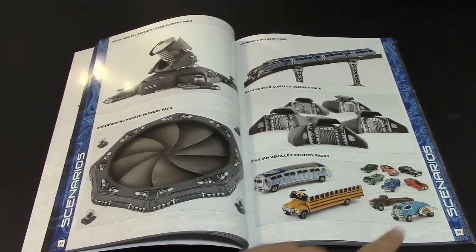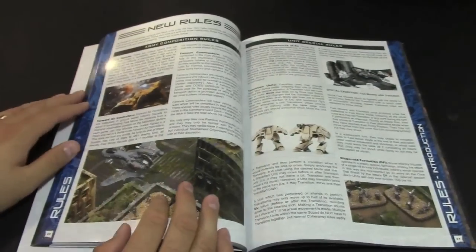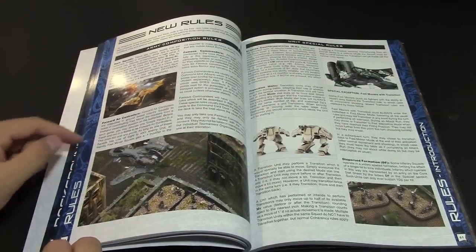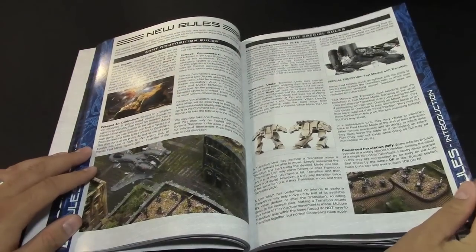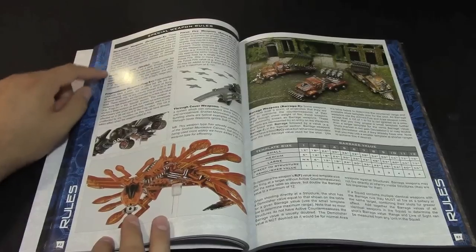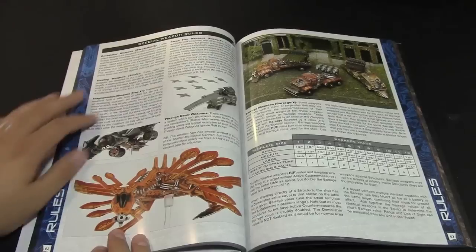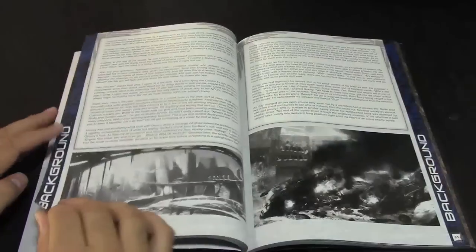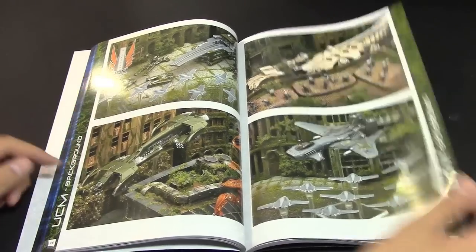Then it gets into the newer rules, which include rare squads, famous commanders, forward air controllers, evasion countermeasures, transition units, dispersed formations — so new infantry rules as well. Other new additions include devastator weapons, strafing weapons, fragmentation weapons, move-through-cover weapons, focus fire weapons, and new barrage rules cleanup. More background info and lots of cool pictures throughout.